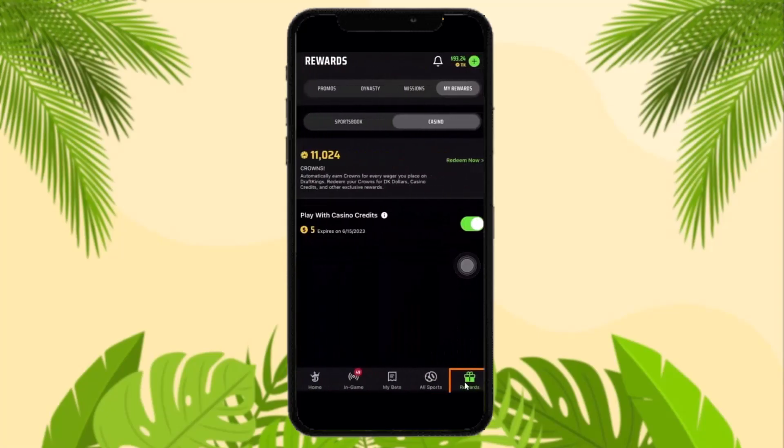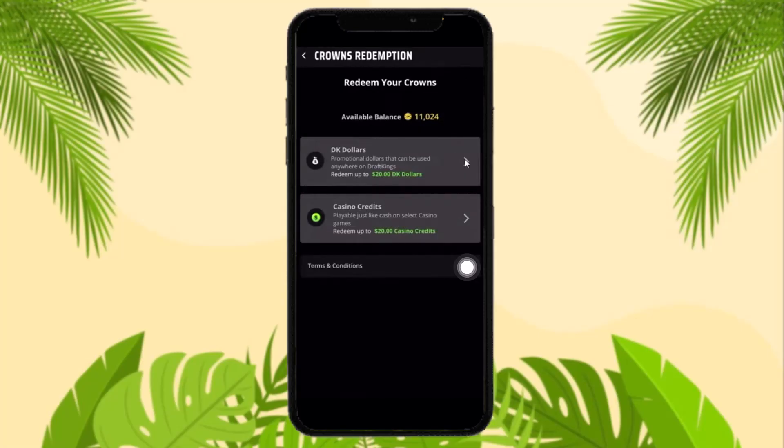Once you're inside Rewards, select the tab 'My Rewards.' Under it you will see your available crowns. All you gotta do is click on 'Redeem Now.' Once you tap on Redeem Now, you'll be provided with two options: DK Dollars or casino credits.